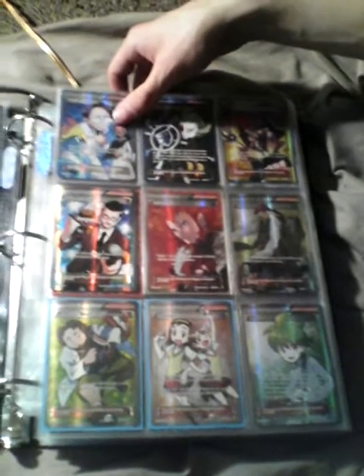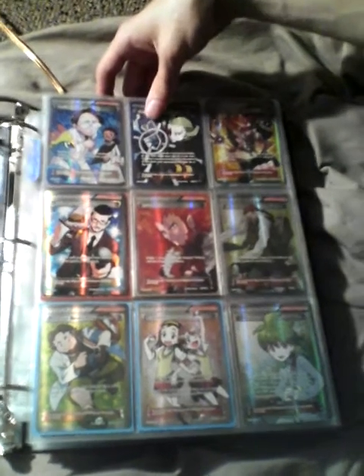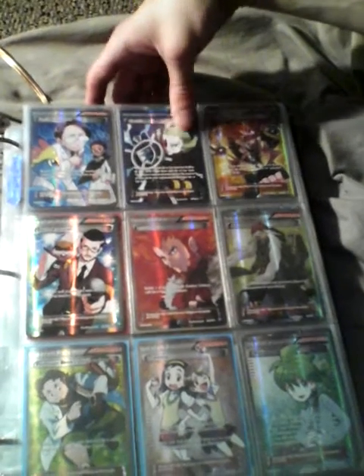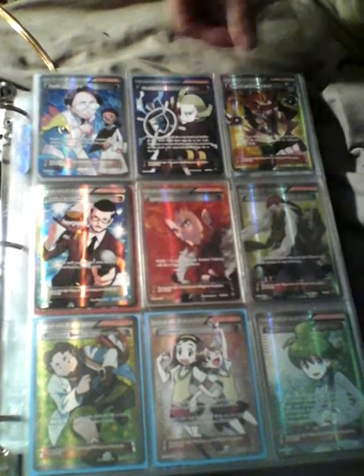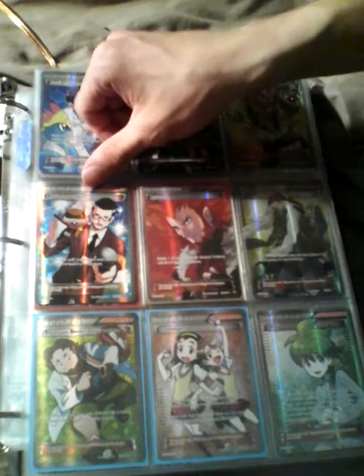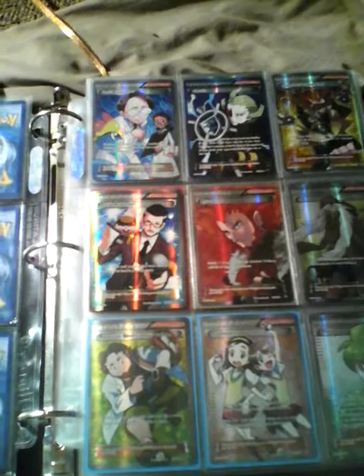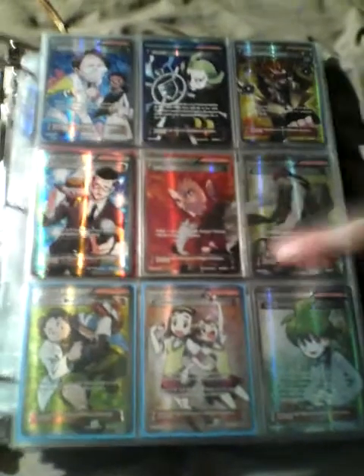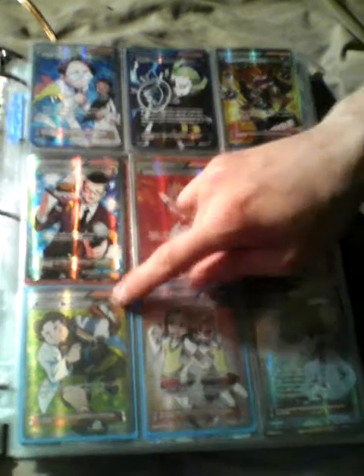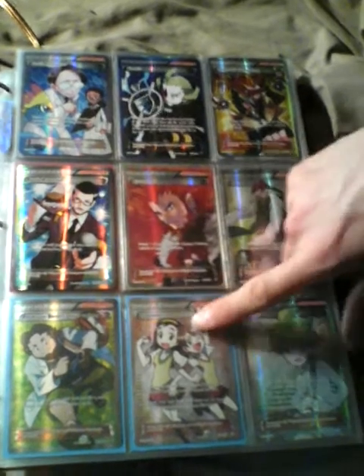We have Fossil Researcher, we have Team Plasma, we have Lysandre's Trump Card which is probably his face. We have Battle Report — we actually have three of these. We have Lysandre, two of these, Professor Sycamore's Observation, two Teammates, and Wally.